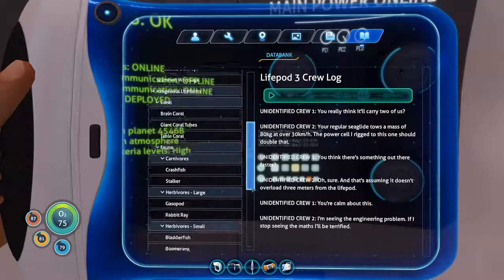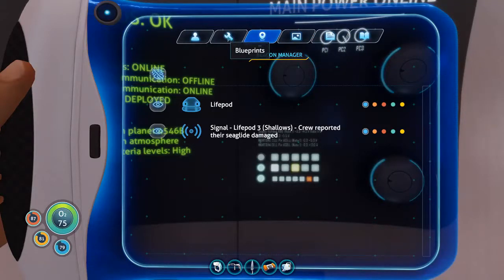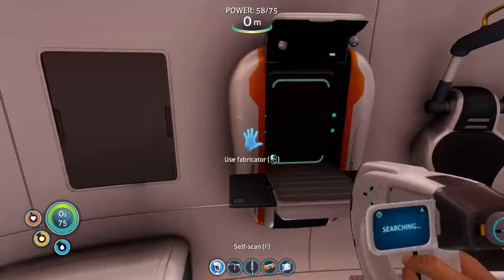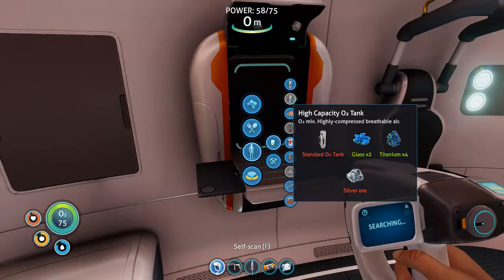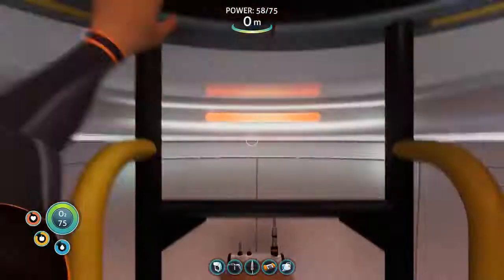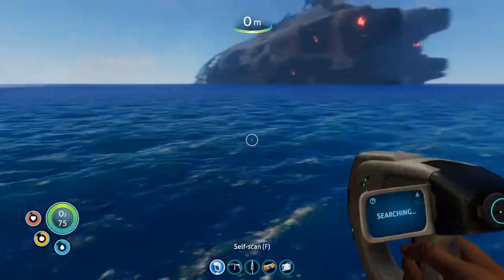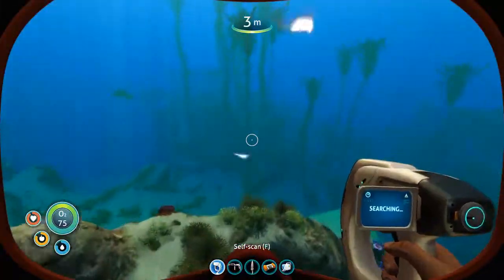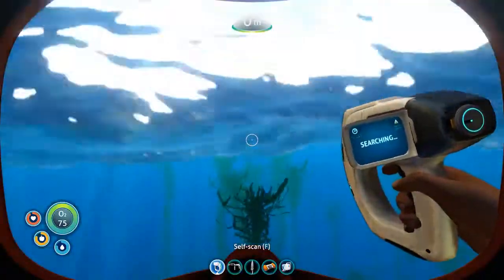So I can grow a sand shark? Yeah! Oh, what did I need — one silver. So more reason to go get silver. I need three silver and one gold — that's my current priority. Problem is I don't know how far I need to go or how much the area will change.